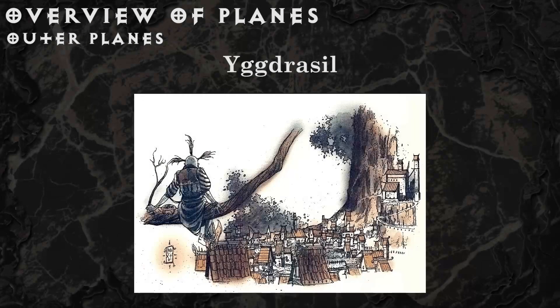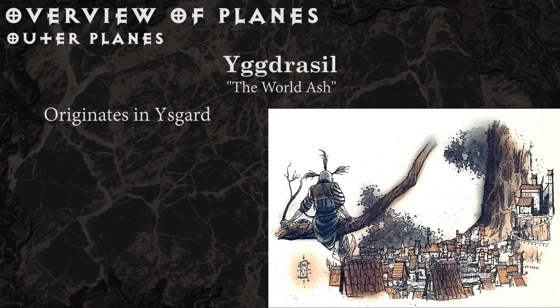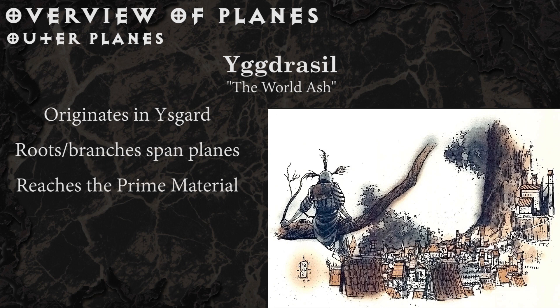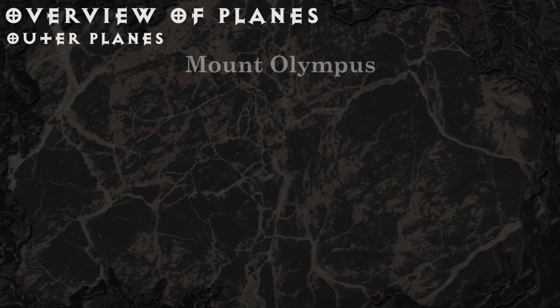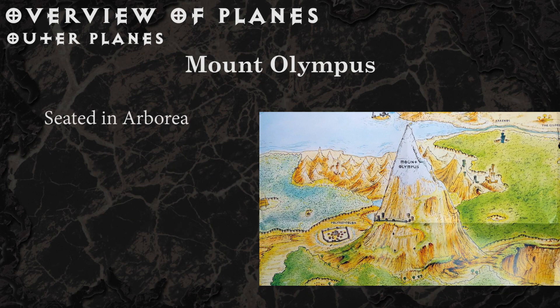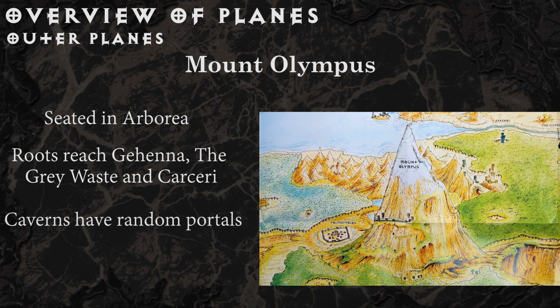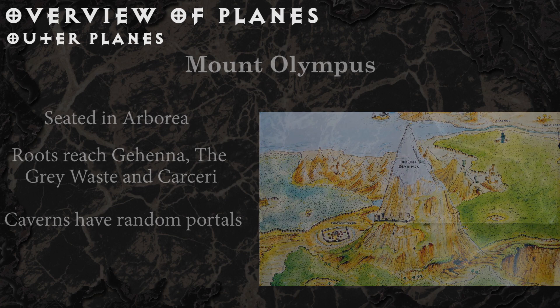Yggdrasil, the world ash, stems from Ysgard but has roots and branches that reach to many other planes, even through the astral plane and into the prime material plane. To get anywhere, you must scale its roots and branches. Mount Olympus rises in Arborea; the rocky veins of this mountain's roots reach Gehenna, the Grey Waste, and Carceri, but it does not reach any of the inner planes. Its caverns contain color portals, but finding the one you're looking for is challenging.